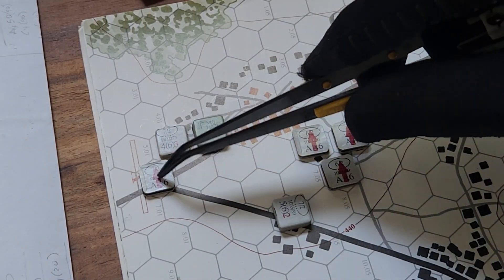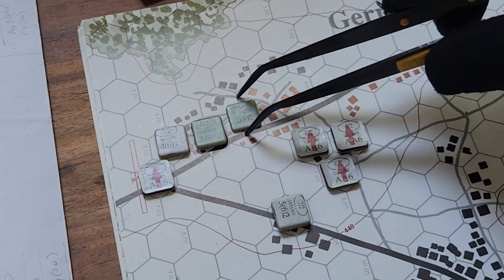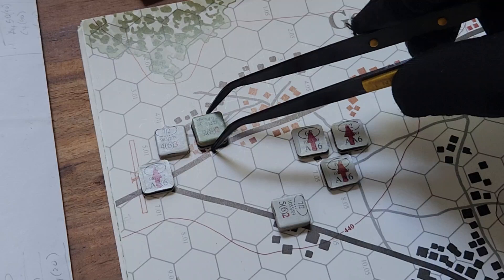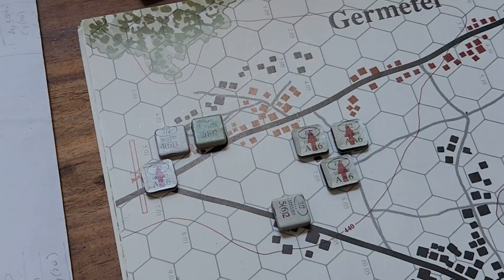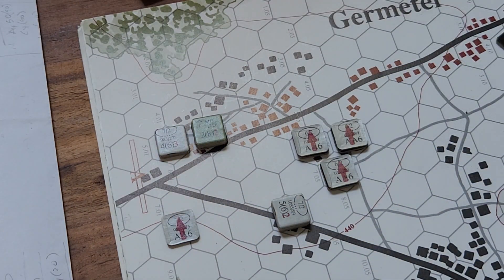We will fire at this guy. That's 5 with 2 away, so that's going to be a 10. They get a plus 1. They're in the building so no modifier — plus 1 modifier. We rolled a 9, plus 1 is a 10. They take a hit. So they took a hit.